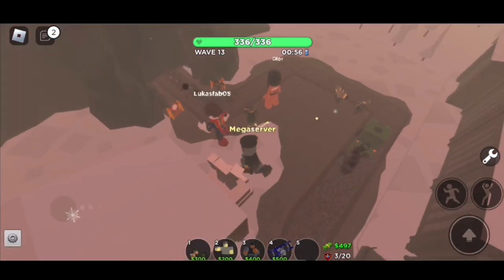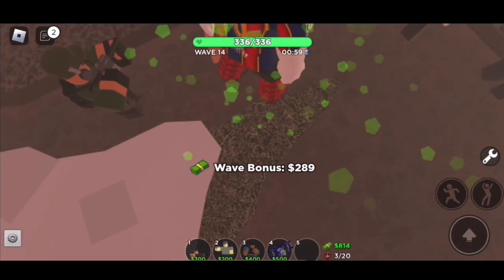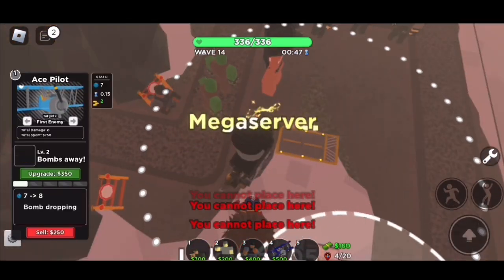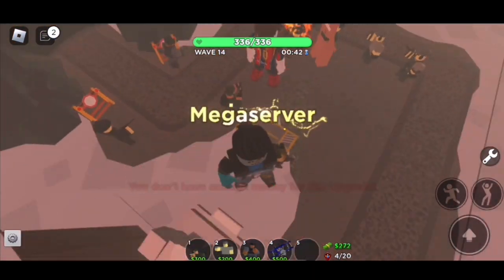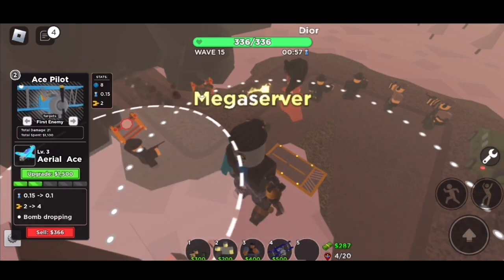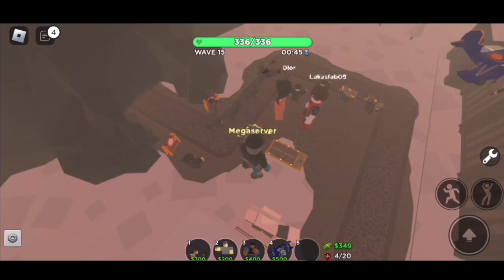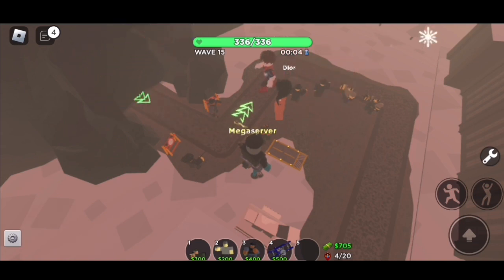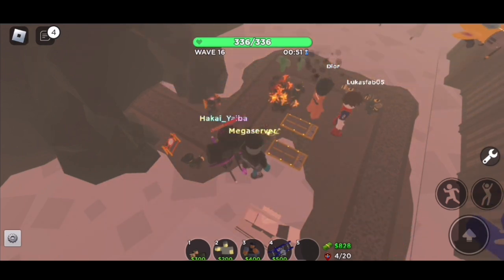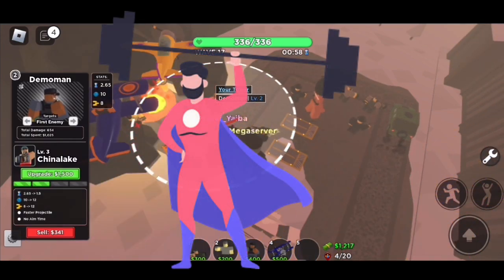Ace Pilot will do a lot more damage than previously owned towers, but that comes with higher upgrade costs. To help with wave 13 hidden detection you will still need to place a level 2 Scout. Make sure you only join maps that have a wraparound path at the start, like the one on screen now. Don't be fooled into thinking this tower can't aim — the Ace Pilot will average around 5 times more damage per game compared to Demoman and is one of the best towers in Tower Defense Simulator.